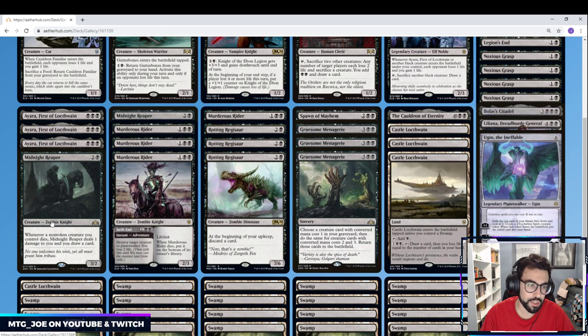We're playing two Midnight Reapers — just a way to get more card draw. Our stuff is going to be dying since the creatures are small, so we keep getting card draw from that engine. We're also gaining life from Ayara and the Familiar, so the life loss from Reaper is fine. Full four of Murderous Rider — it's probably the best removal in the format, hitting Planeswalkers or Creatures. It's also a body on the flip side, so it's something we can get back, and we can always bring it back with Menagerie.